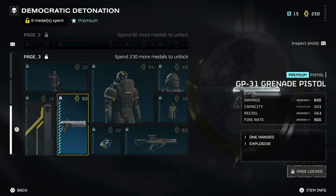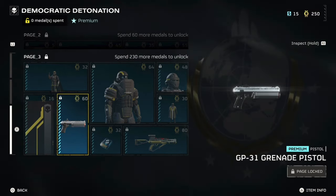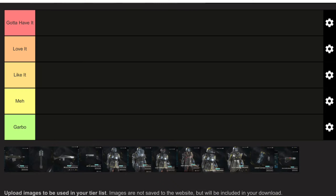Alright, so after that long detour, let's get to the tier list for the new Warbond. I used tiermaker.com, and our categories are — in true Cold Stone fashion — Gotta Have It for S tier, Love It for A tier, Like It for B tier, Meh for C tier, and Garbo for F tier.